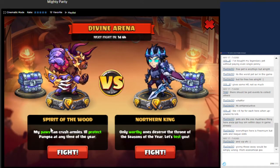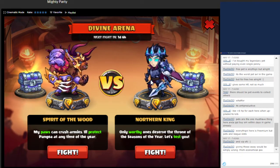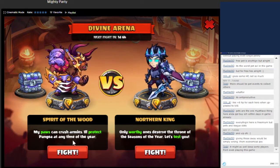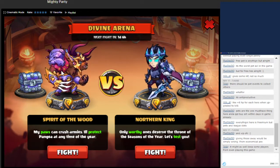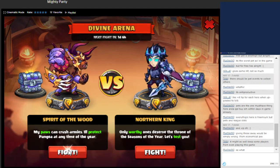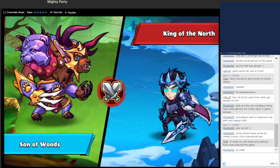We got Divine Arena going on here. We have a Sun of Woods on the left, and then we have a King of the North on the right. We got the flavor text here. Sometimes this flavor text will tell you what is going on in terms of what their unit's abilities are going to be, or what the strategy is going to be. As of right now, nothing really in particular, so I'll just get right into it and figure out what to do.